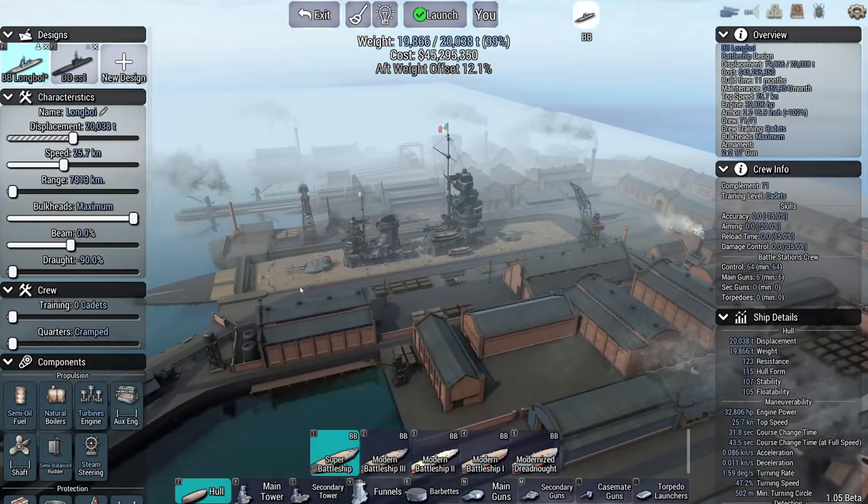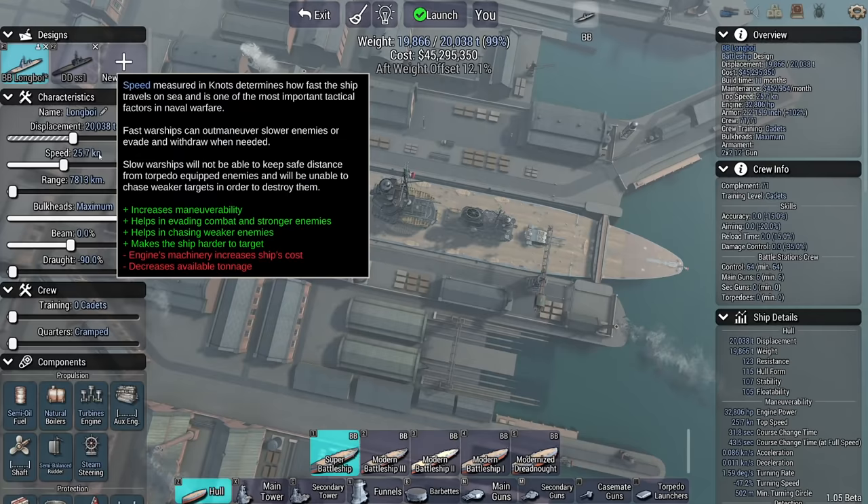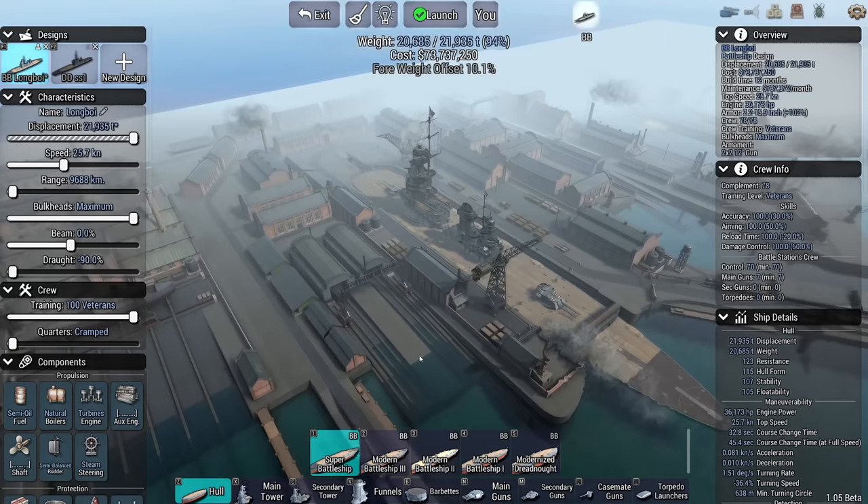This is the long boy. I initially tried to make it as long as possible, but the length — the bow, the stern length of a ship — is not set in the save file. I think it has something to do with the displacement, I'm not exactly sure. This ship however has a draft of minus 90 percent. Yeah, that's about as weird as it sounds — minus 90 percent.